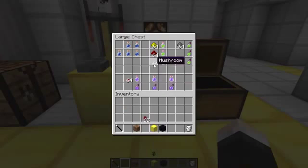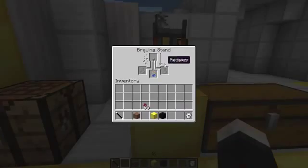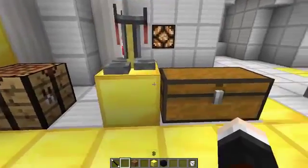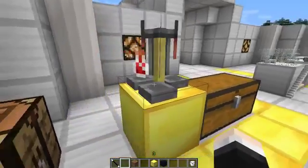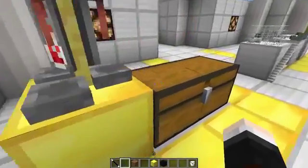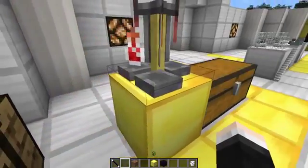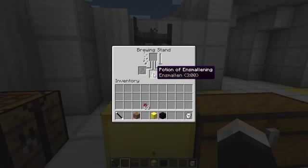So there is the awkward potion. Next up, we are going to take one single brown mushroom and create our Ensmalling potion. So there's our potion in there. It's going to turn green. And here we go, it is now complete. Here is our Potion of Ensmalling. This is a regular drinking potion and will ensmall us for three minutes, which is pretty cool.